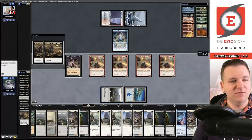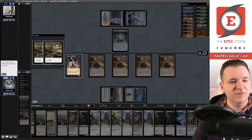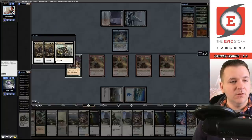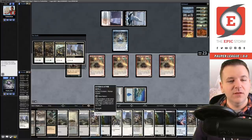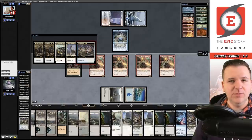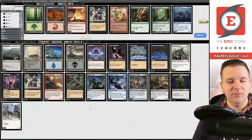Now we're just cycling our way to victory — the Dino loves to cycle. Cycling Architects of Will — that's going to do it for game number one! One down and nine more to go, because we're going to 5-0 this thing. Facing Izzet Fairies, let's board in our Pyroblast, Mirror Shell Crab, and Exhume.